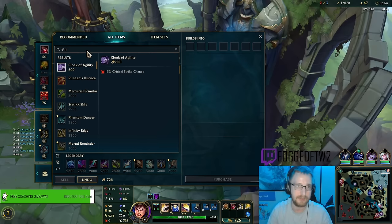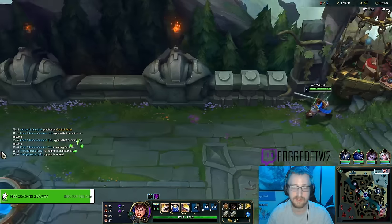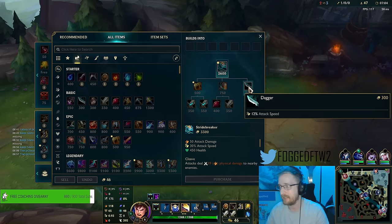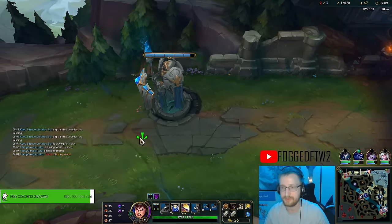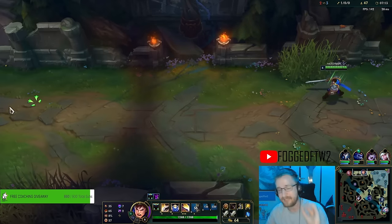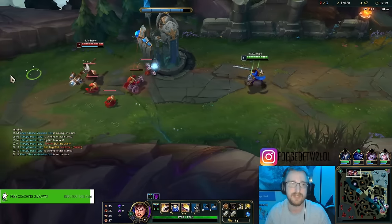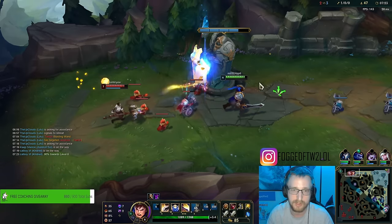We're going to do Stride Breaker next. It's better to go double Longsword rather than Longsword and Dagger, even though the Dagger gives attack speed for more spins. I've been told — and correct me in the comments — that at this breakpoint of attack speed there are certain thresholds for more spins, and you actually get more damage from going Longsword.